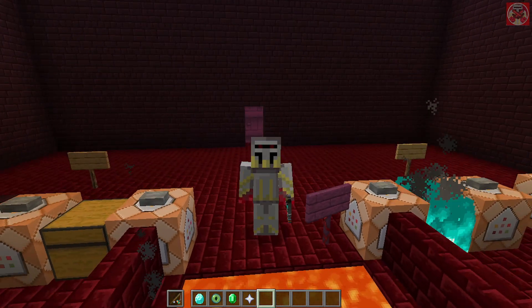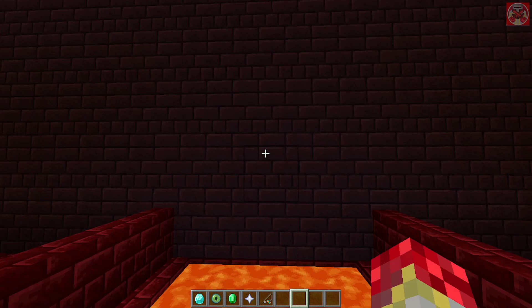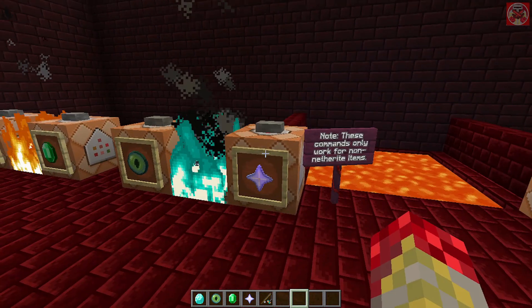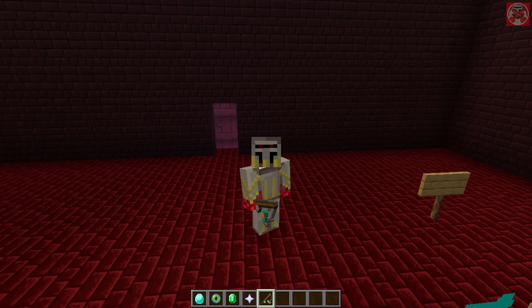And then when you try tossing them into lava or fire again, they will burn in lava just like that. So if you don't want to give yourself the items already with the fireproof tag, you can use this item to apply it to your current items instead.